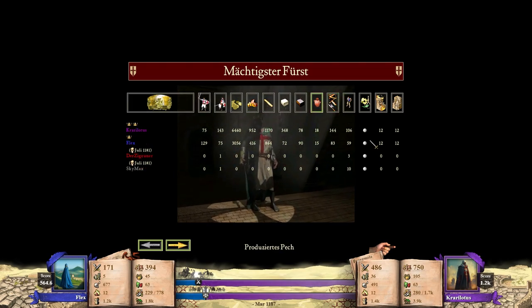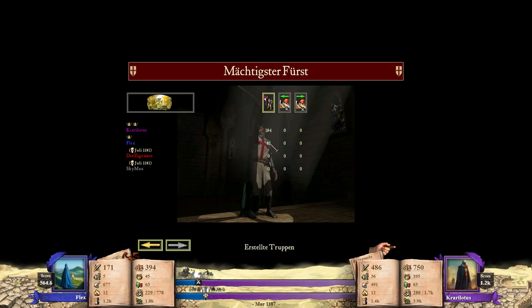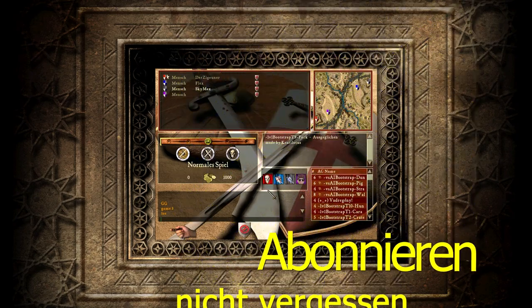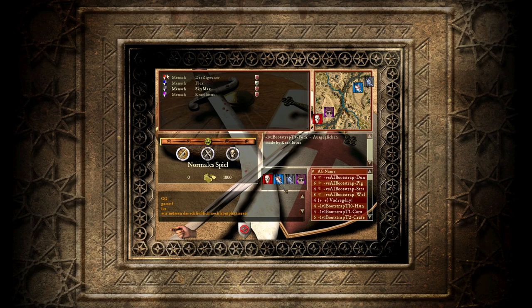Hier nochmal kurz die Statistik: 6.000 Gold Cari Lotus, 3.000 Gold Flex, 184 Truppen zu 81. Hat mir trotzdem Spaß gemacht, zuzugucken und zu kommentieren. Ich hoffe, euch geht das genauso. Cari Lotus ist somit im Viertelfinale. Vielen Dank fürs Zuschauen, lasst sehr gerne die Bewertung da, schaut euch auch gerne die anderen Videos in der Playlist an. Bis dahin, lasst es euch gut gehen. Tschüssi!